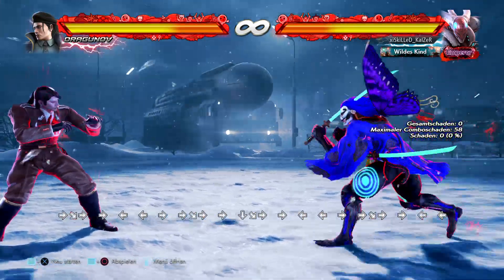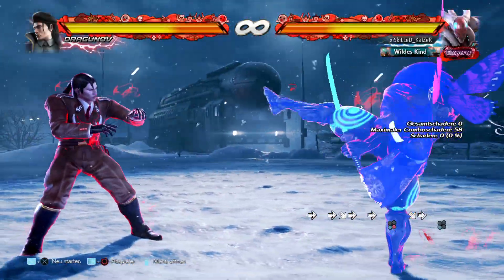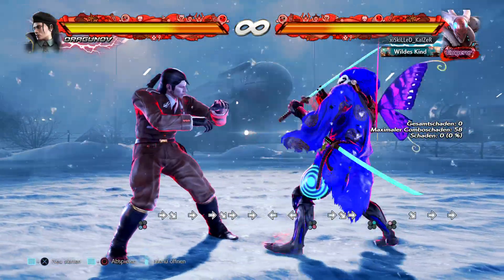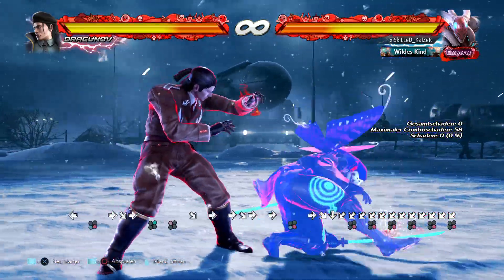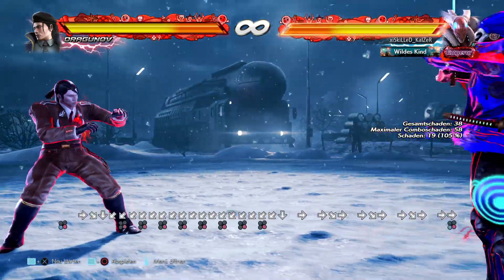You can also do the meditation back dash — it's done with back, down, back in two frames. As you can see, you recover in crouch, so you can punish whiffs with while-standing 2-1, or create counter hit launches with full crouch down 4-4.